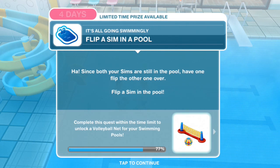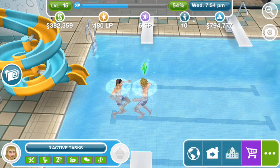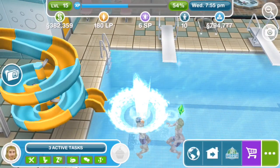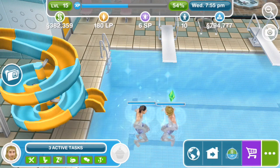Flip a sim in a pool. Since both your sims are still in the pool, have one flip the other one over. Flip for 4 seconds — that's really cool!